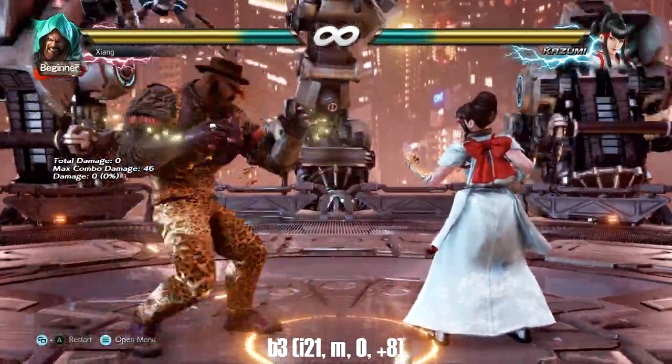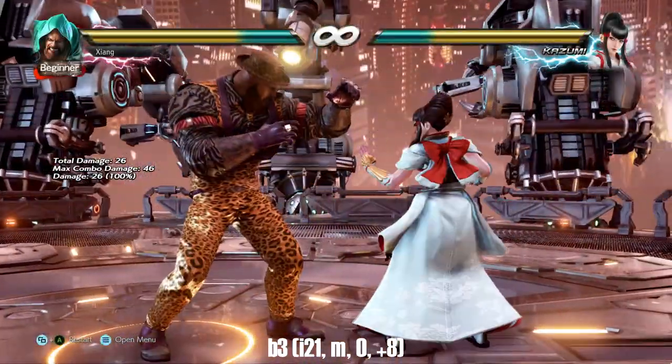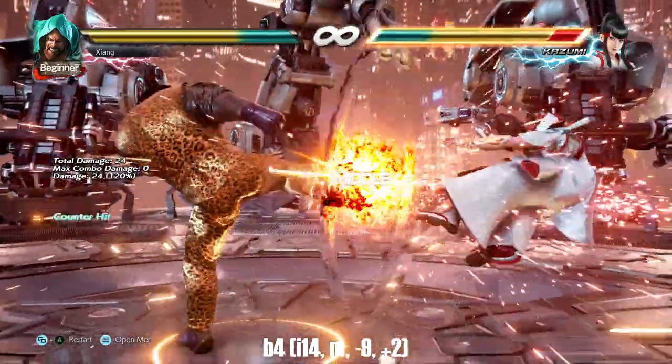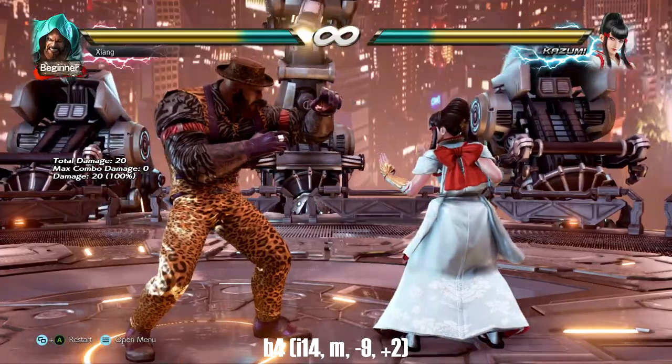Back 3 is a safe chunky mid — plus 8 on regular hit and knockdown for a combo on counter hit, though it has decent range but is very linear so be careful. Back 4 is a very quick safe mid with solid damage on normal hit, knockdown and wall splat on counter hit, and good tracking to his right. Another fairly spammable move.